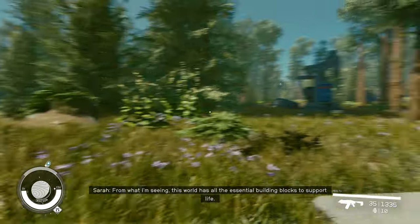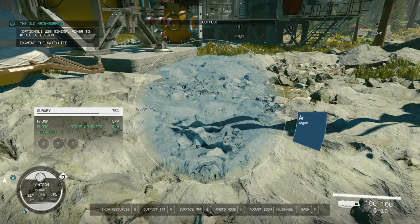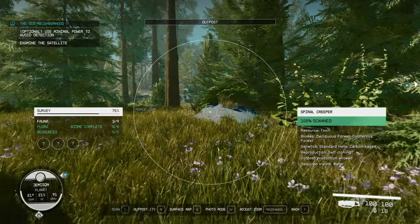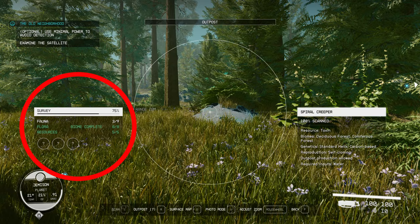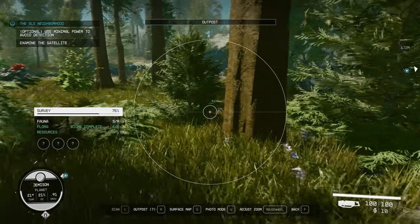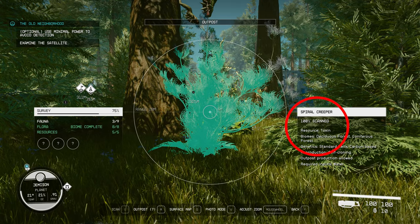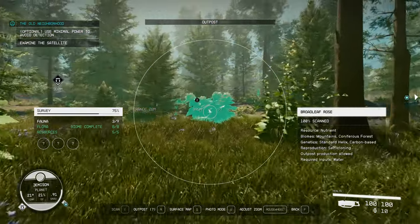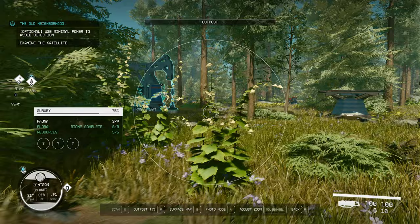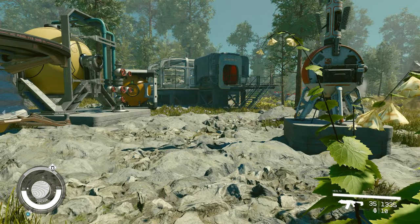Anywhere on Jemisin is going to do, as long as it has the argon. That is the main ingredient that you need, because everything else that you can build in these greenhouses is something that we need to scan for. Now if you have a look to the left in my surveying, you have to have flora completely researched. We can't just research the two plants we need — you have to have it at 100% before you can build these greenhouses. So for example, spiral creeper in the list provides toxin, and we need to have all these plants scanned. That can be a little bit time consuming — you do need to scan all of the plants on the planet in order to get that leveled up.